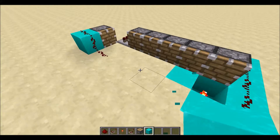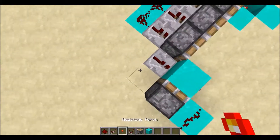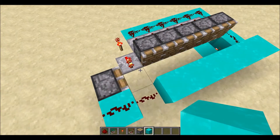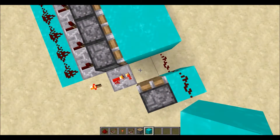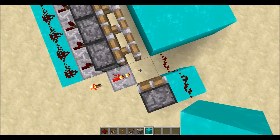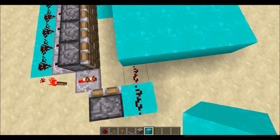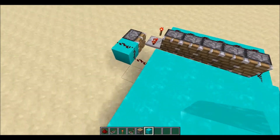Let's try that now - counting one through five as the piston pushes out each block. That works. We can do this again multiple times - one two three four five, hooray - and that shall give us our letter.